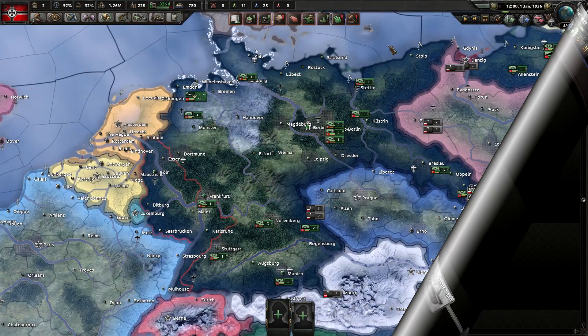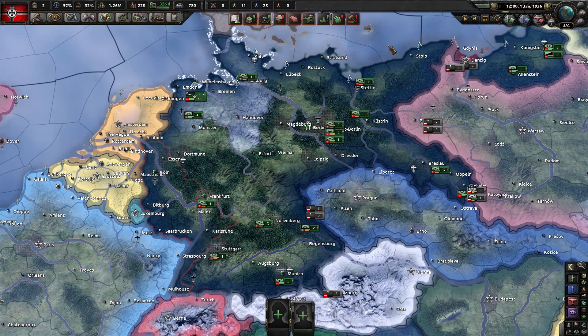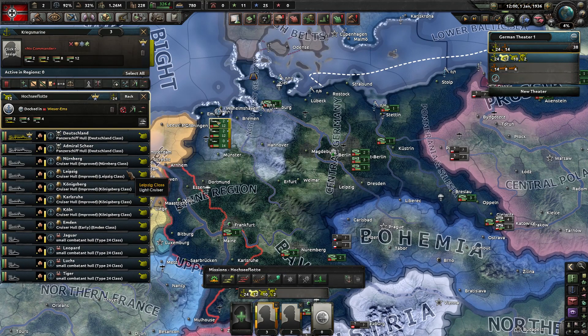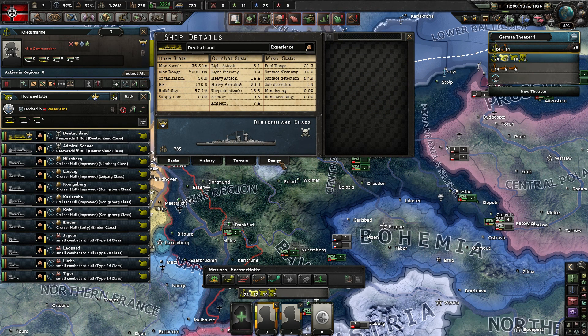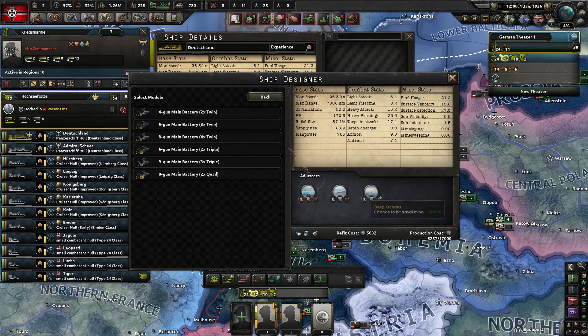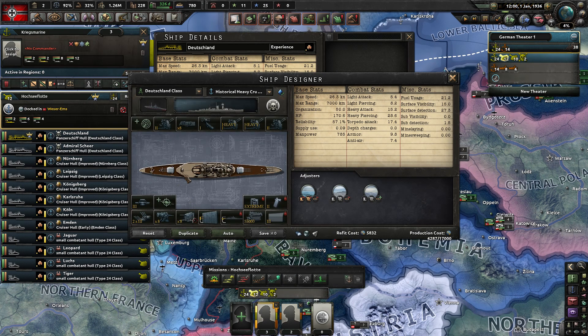Moving on, we've incorporated the well-known NRM2 mod that massively changes how the navy is built. Let's take a quick look at the German high seas fleet with the Panzerschiff Hull — the Deutschland-class Panzerschiff. As you can see, the menu has changed significantly, with a massive amount of different available gun turret setups. It's a bit more intricate, so you'll need to spend some time with it.